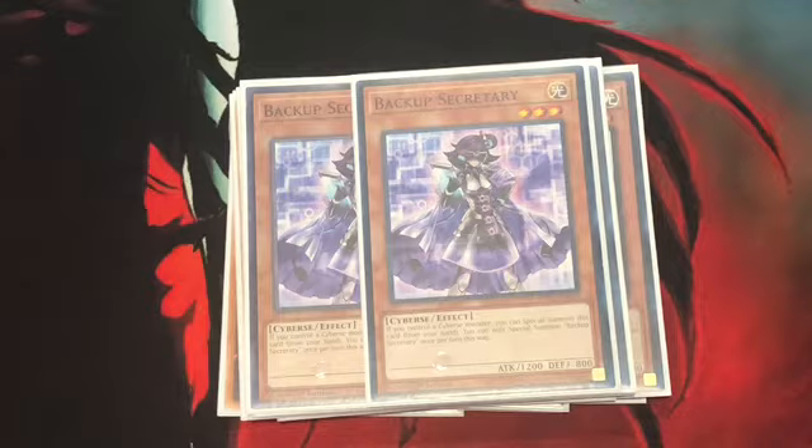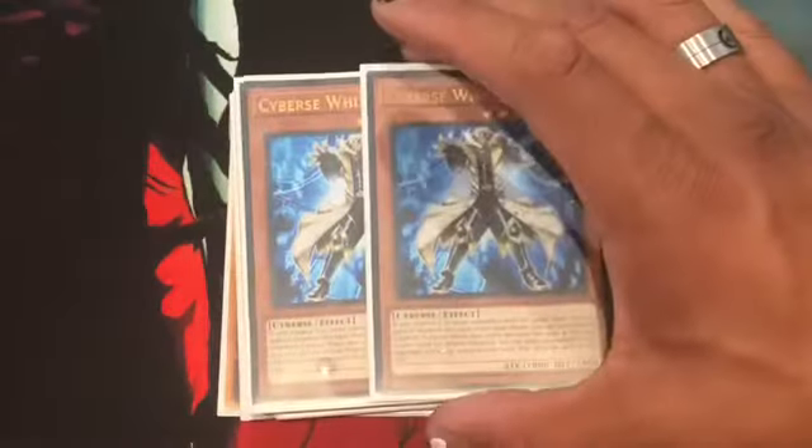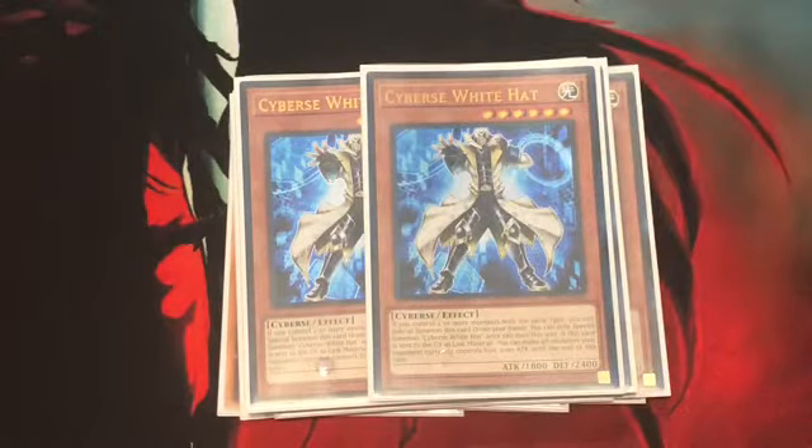Next up, my favorite card of the deck, especially because of its design: Cyberse White Hat. Basically, if you control 2 or more monsters of the same type, you can Special Summon this card from your hand, once per turn this way. If this card is sent to the grave as a Link material, all monsters your opponent currently controls lose 1000 attack until the end of the turn.